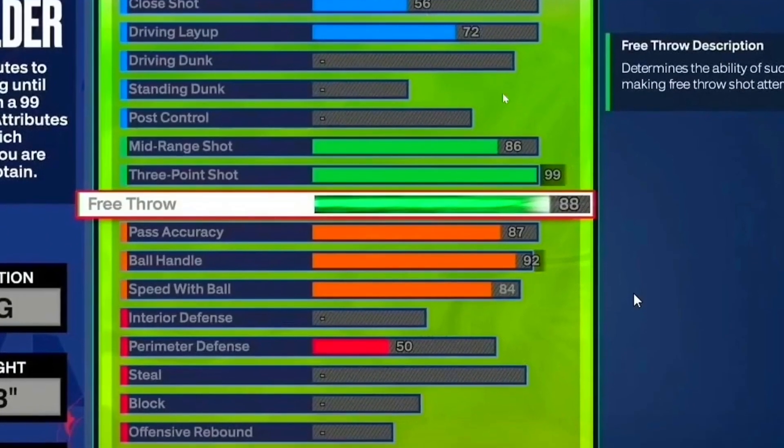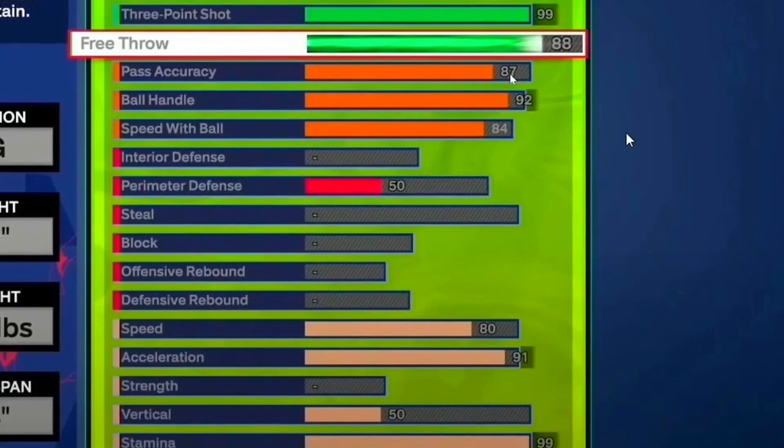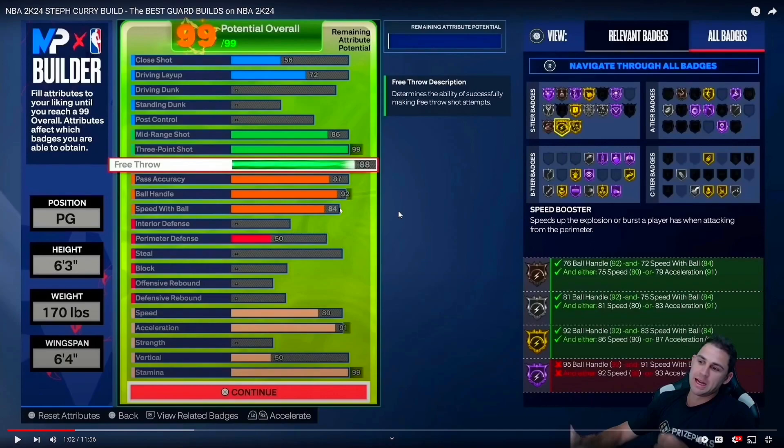Decent driving layup, in case you want to slash — 99.3 so you're going to get Hall of Fame in this range. 92 ball handle, 87 pass accuracy. I think an 87 pass accuracy gives you bronze bail out — I think that's the bail out badge on bronze. 92 ball handle gives you gold speed boost. It doesn't get you Hall of Fame, but you still got gold, which is solid. 84 speed with ball. I feel like the build is okay.